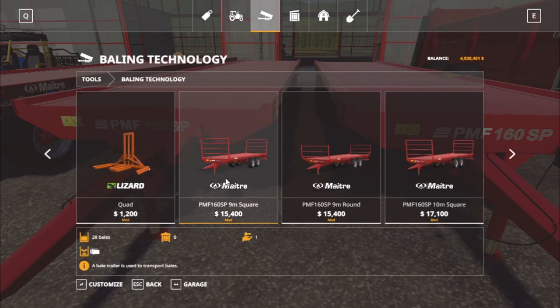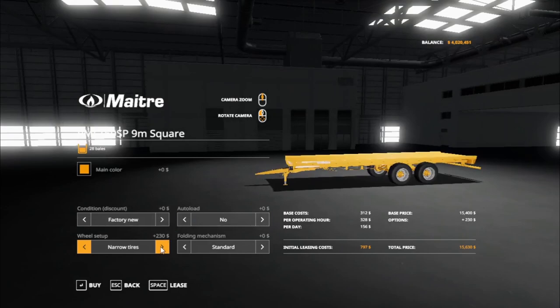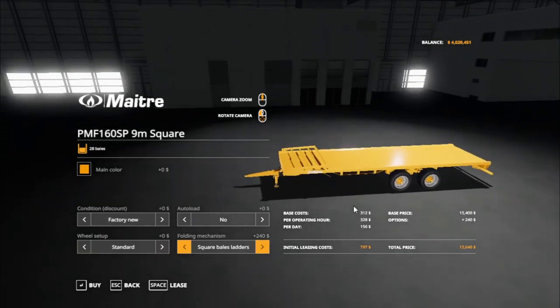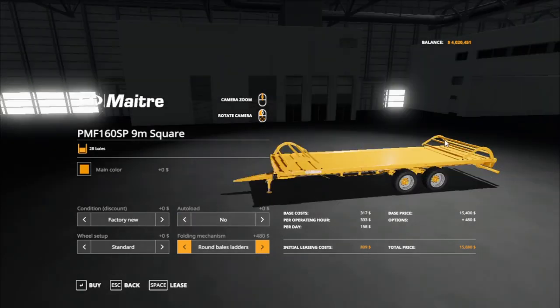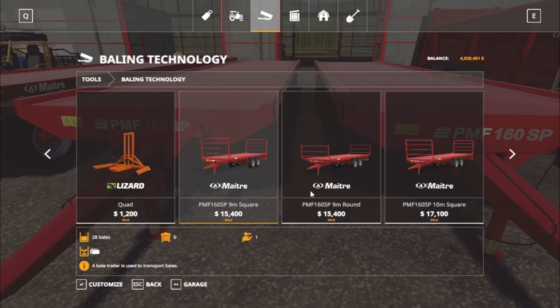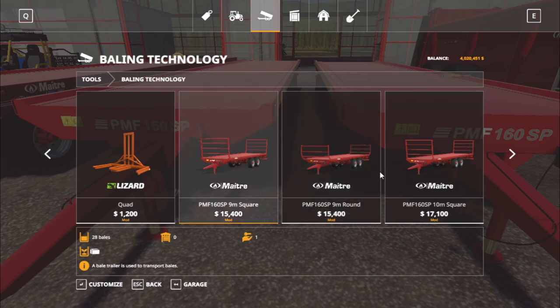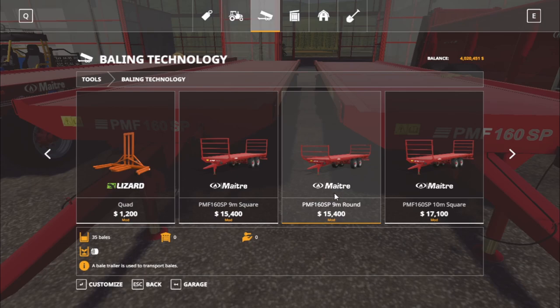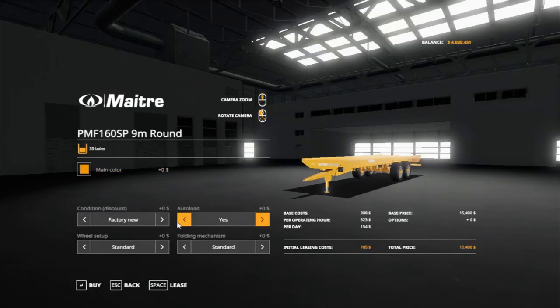Here they are — the TMF 160 SP, 6-meter square, $15,400. You got a choice between red and yellow, also auto-load yes or no, wheel setup standard, narrow tires, or wide. The mechanism options include the square bale ladder for the front, for the back, the round bale ladder for the front and back, and then back to standard. Same thing in round at the same price — $15,000. This holds 28 square bales, the round one holds 35 round bales.